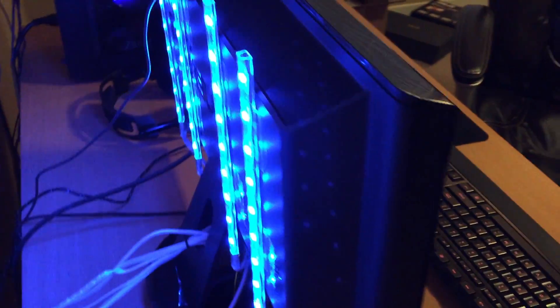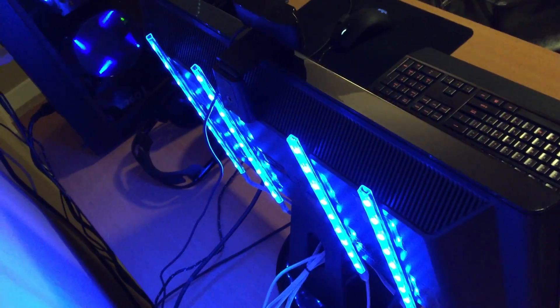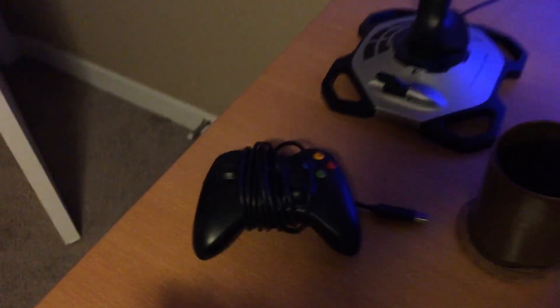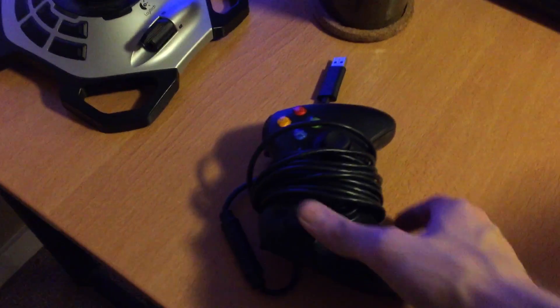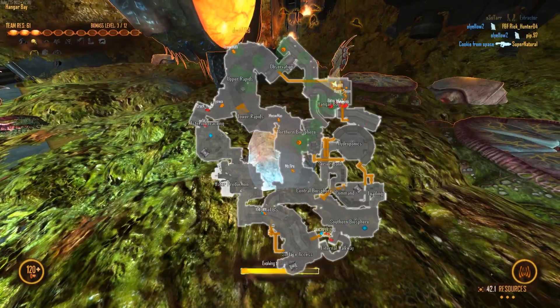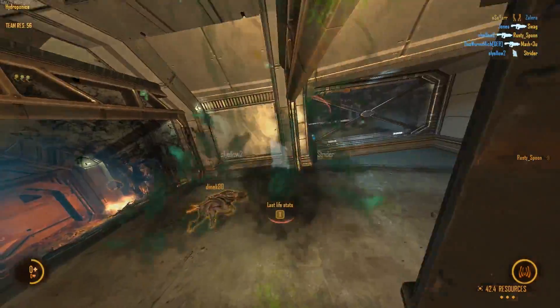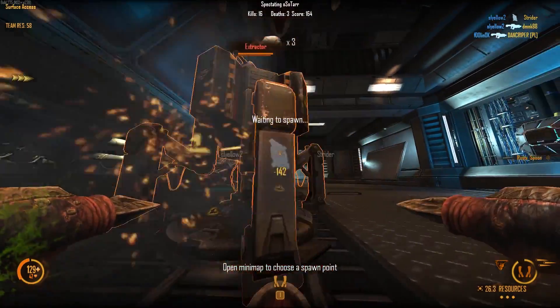As for extra peripherals: my webcam I actually only use for Skype — I don't think I'll ever put up a video using it; it's a Logitech C920 or something like that. I do have some blue LEDs on the back of my ASUS monitor that change color — if I'm playing a horror game I'll change it to red. On the side I have a Microsoft wired Xbox 360 controller, which is great for third-person games, FIFA, sports games, and I've heard it's good for Rocket League, which I want to try.